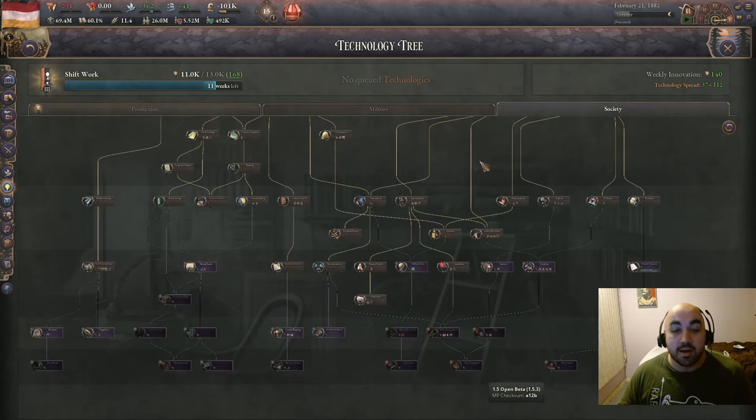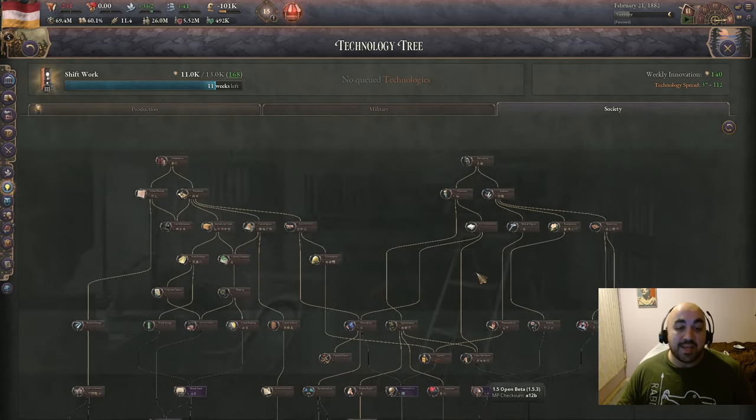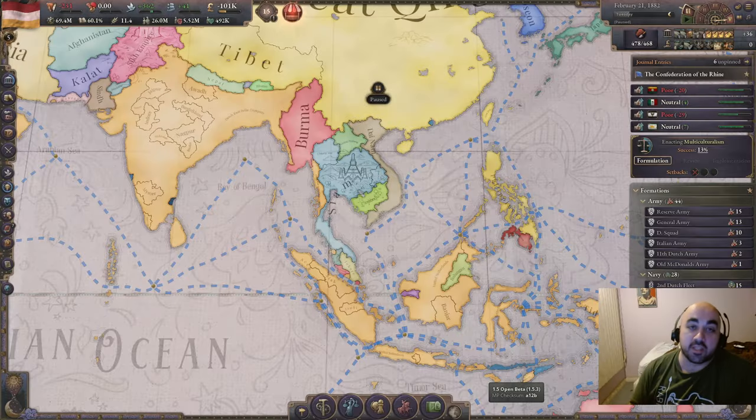The second thing we need to talk about is we're discussing techs that are winners in that they have gotten a lot better, not that they are the best techs. So we're not doing the top 5 techs — we're doing the top 5 most improved technologies relative to where they were in 1.4. Some techs on this list aren't necessarily ones you want to rush, and the best rush techs are not going to be on this list. There will be chapters below so you can skip to a specific technology or go to the summary.